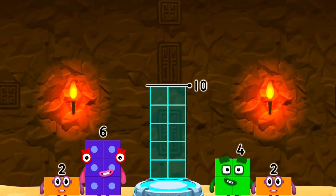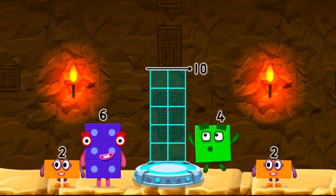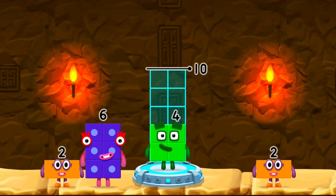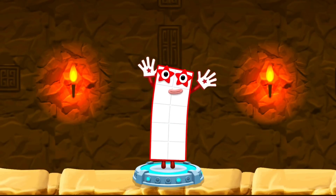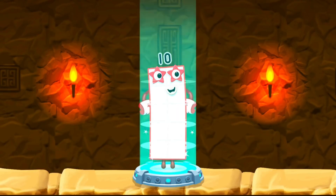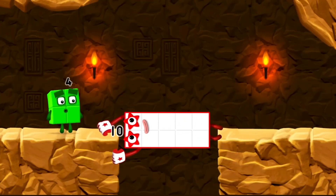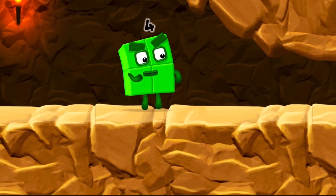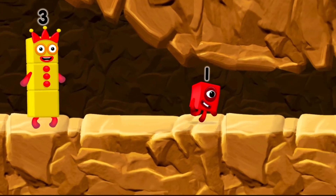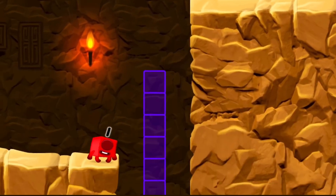Add number blocks to make ten. Four. Six. Six. That's right! Four plus six equals ten. Great. I'm not so sure four is going to fit through there. Whee! You made it!